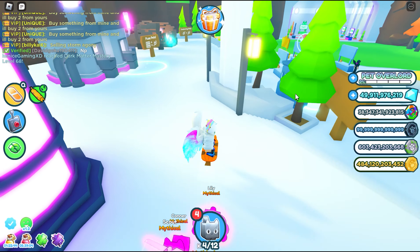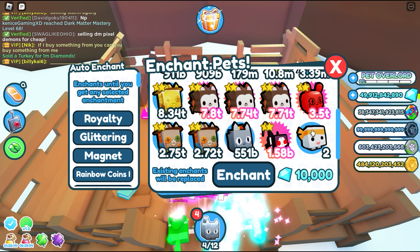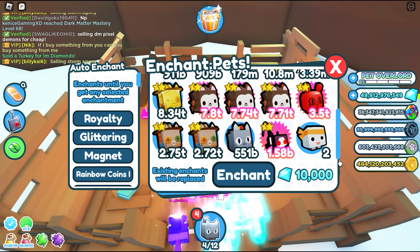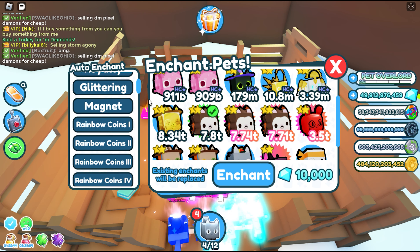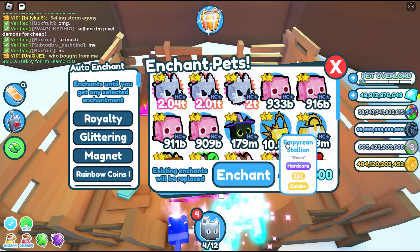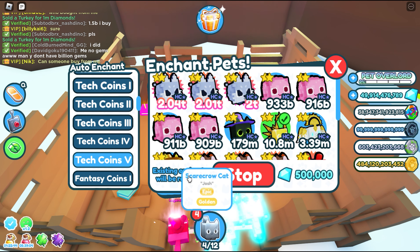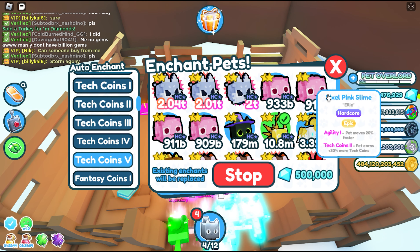My Dark Matters. So where are the Enchant guys? Auto Enchant now automatically enchants. Is it for only Hardcore pets? No. Auto Enchant is only for non-Mythical pets. If say Hedgehog here — I want this guy to be enchanted with Tech Coin 5 — then we will Auto Enchant. It will not stop until we get the Enchant that we want. So it's a cool update guys.